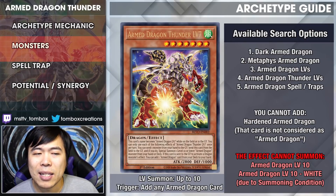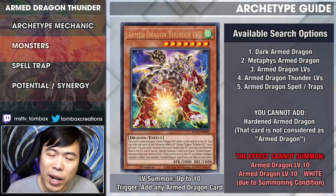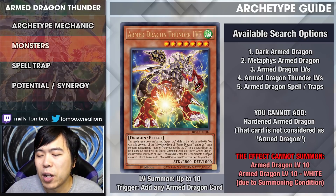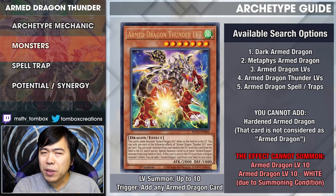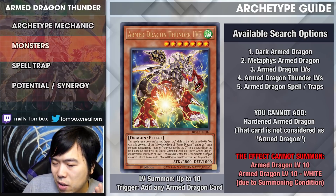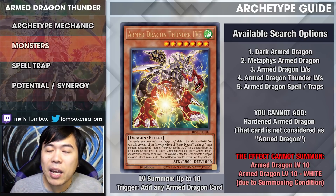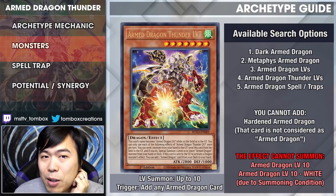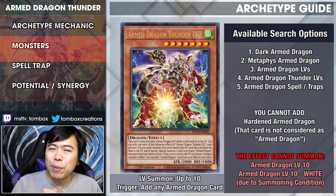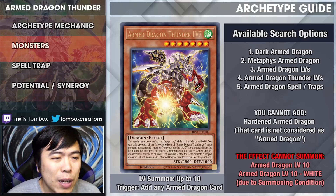Next, Level 7. You can summon anything level 10 or below for Armed Dragon if you want to level it up. Keep in mind that Armed Dragon Level 10 still has a summoning restriction where it must be summoned by its own effect, and Armed Dragon Level 10 White also has a summoning restriction — meaning the only monster you'll go into is Armed Dragon Thunder Level 10. But the sending-to-graveyard effect is amazing: you can add any Armed Dragon card, including spells and traps, except Hardened Armed Dragon since that is not considered an Armed Dragon card. The spell line is amazing in this set — anything emergency teleport-esque is really good. It's a free summon, and anyone who plays Dragon Link knows free summons always lead to more ways to extend.